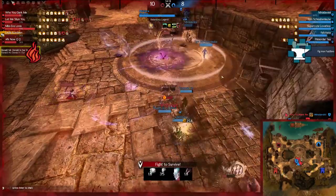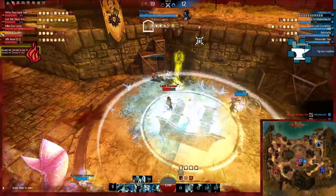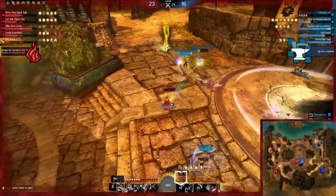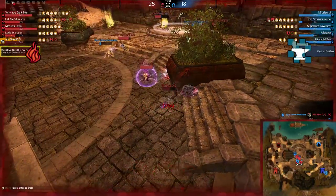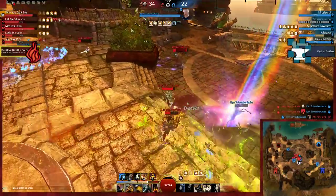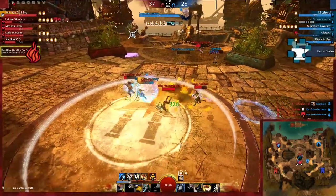Mid-fight going very well for Ronald McDonald right now — huge pressure and cleave going over that body. They did get the res off on the Pig Iron Puddlers side, but Ronald McDonald managing to do enough work that it's blown a ton of their cooldowns. We have a rally race in progress — the core guard we're watching has gone down, and the Pig Iron Puddler core guard went down. Ronald McDonald just about wins the rally race there — excellently done. But some of their guys are still very low.